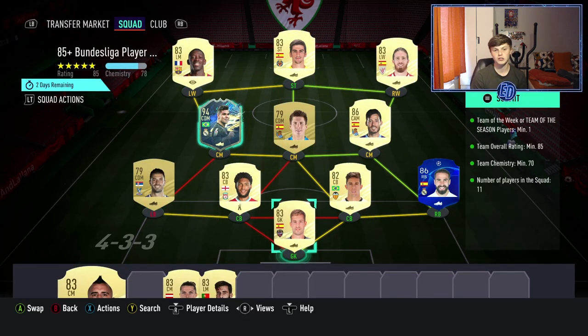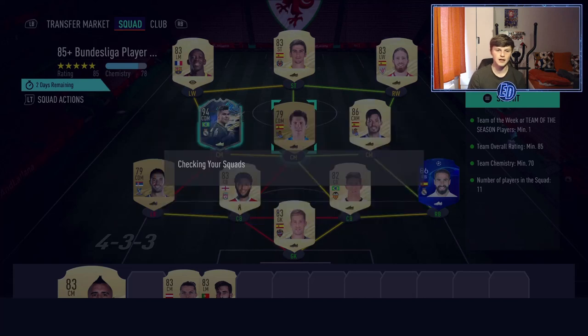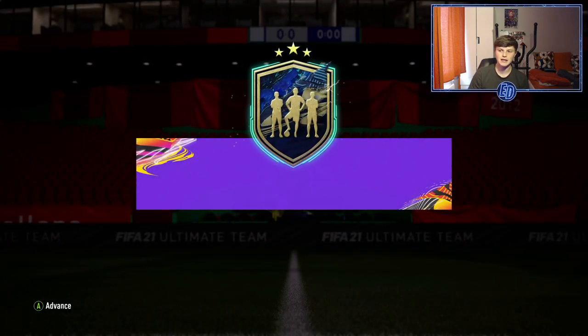Pretty much what we're submitting is a 94 Casemiro that I'm not going to use — I was using him in icon swaps — plus a David Silva and a Carvalho, a few 83s and even some 79s. My club's looking bare, but yeah, this is what we're going to submit and hopefully pack ourselves a Team of the Season.